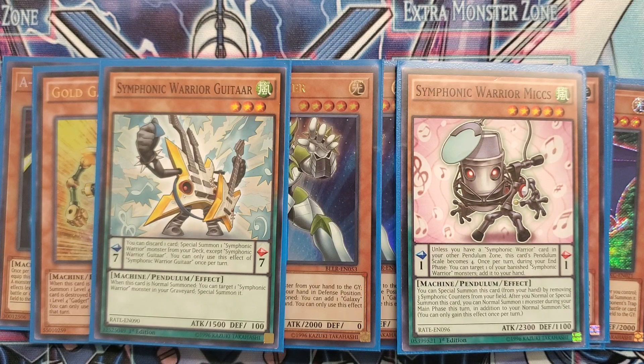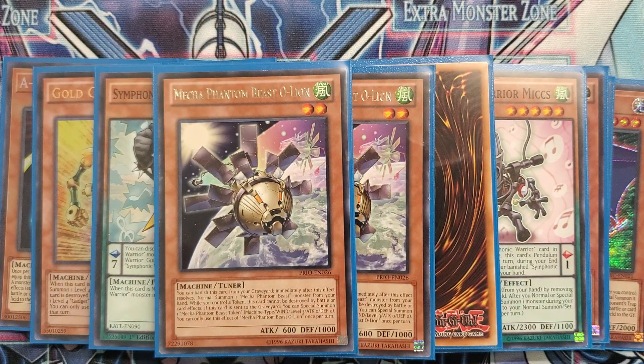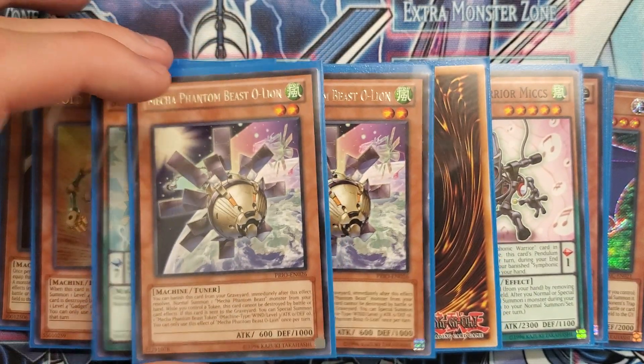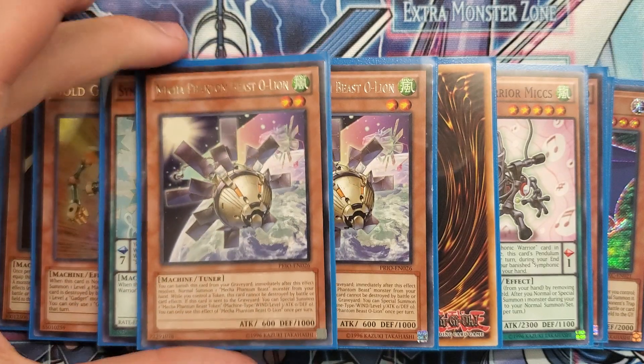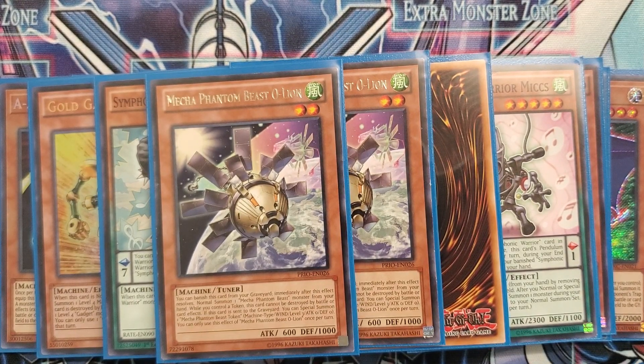Next we have three copies of Mecha Phantom Beast O'Lion. It sounds a little unorthodox, but you need a level two tuner that's a machine so you can summon it off Platinum Gadget, and O'Lion is the best one. It gives you a token when it goes to the graveyard. It's not searchable so you have to max it out to increase your chances of drawing it, because this is one of your better combo pieces. In the Buster Griffin combo, this is one of the last cards you need, and it really helps get combos going with the new World Chalice Synchro monster.